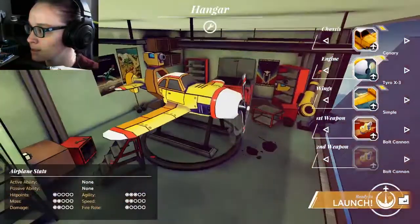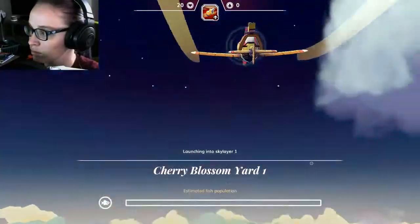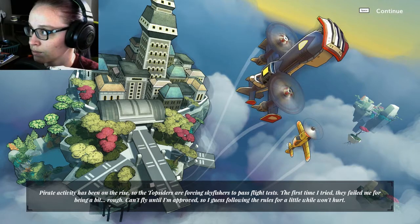We'll go ahead and just briefly get started. Cherry Blossom Yard 1. Hyred activity has been on the rise, so the top siders are forcing sky fishers to pass flight tests. The first time I tried, they failed me for being a bit rough. Can't fly until I'm approved, so I guess following the rules for a little while won't hurt.